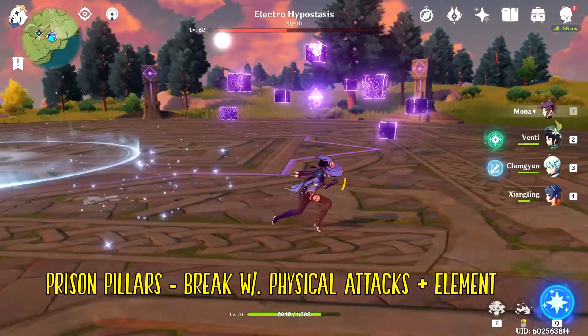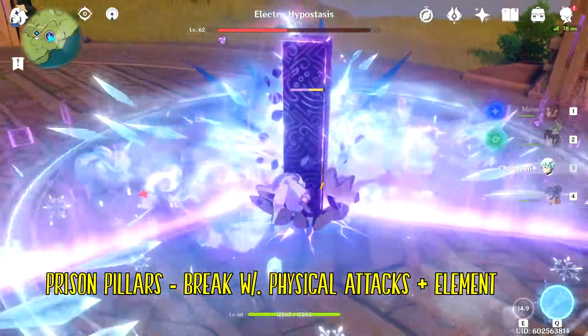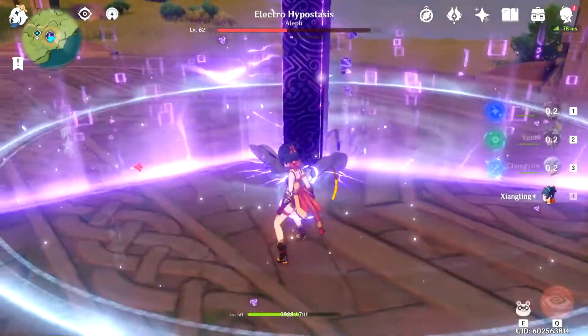The first one is where he becomes stationary — you'll see pillars drop down all around you with a visible indicator. You can get out of this by breaking the pillars with physical attacks from a sword or claymore. The earlier you destroy them, the better.